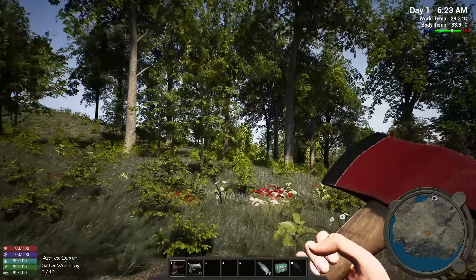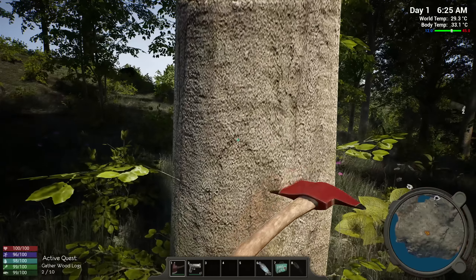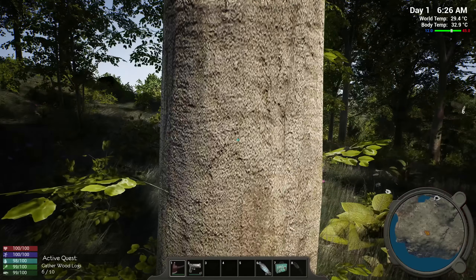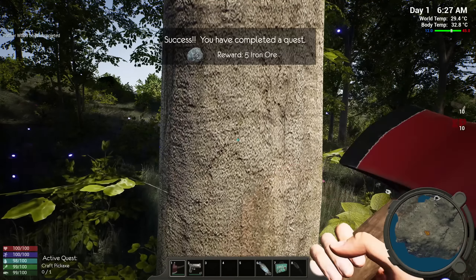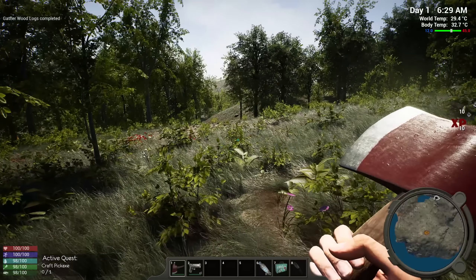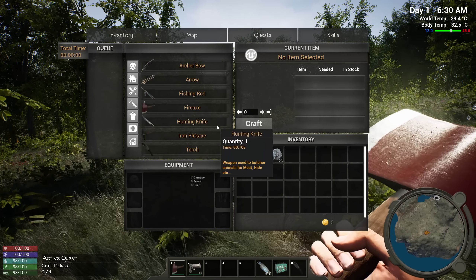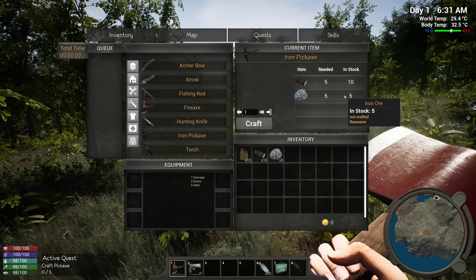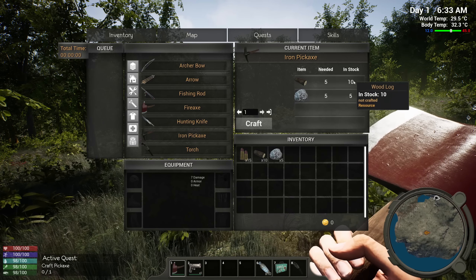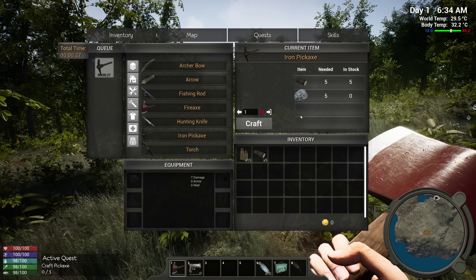Let's get our axe. This is going to be a slow progress, I assume — we'll have to slowly build our base up and get resources stored in chests. I'm not sure exactly what workbenches we're dealing with. I got five ore for gathering wood — a little quest item. Let's make a pickaxe. Under tools, iron pickaxe — we need five wood and five iron. We have ten wood so we have plenty.